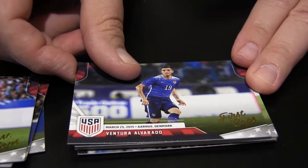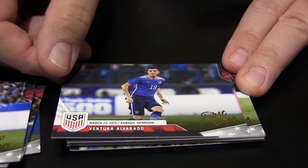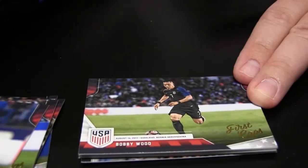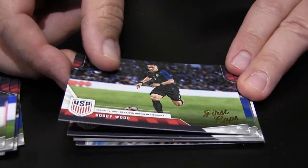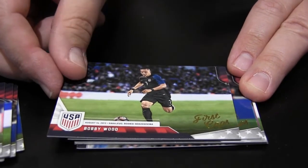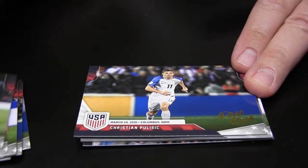Ventura Alvarado — he's playing in Mexico. He has had Panini stickers but I don't think he's had a Panini card. Bobby Wood — scored two goals yesterday. Huge. Big fan of Bobby Wood, playing for the German club. He's had stickers earlier this year; this is his first card, though he did have some international World Cup adrenaline stuff.